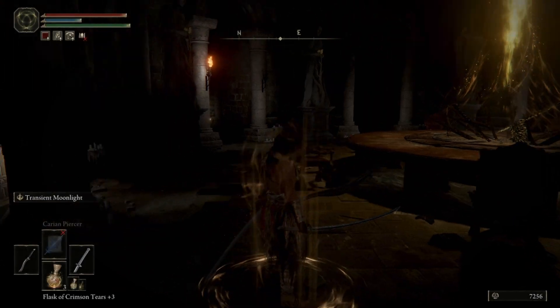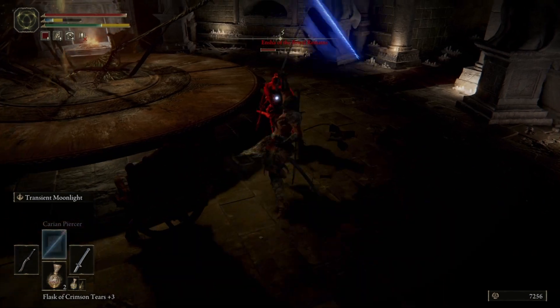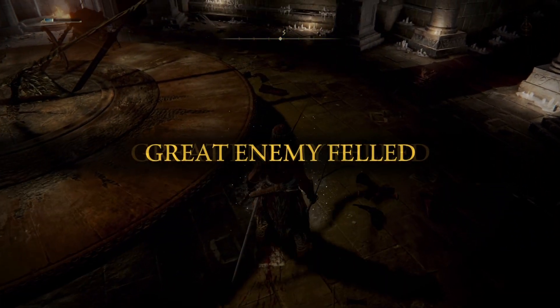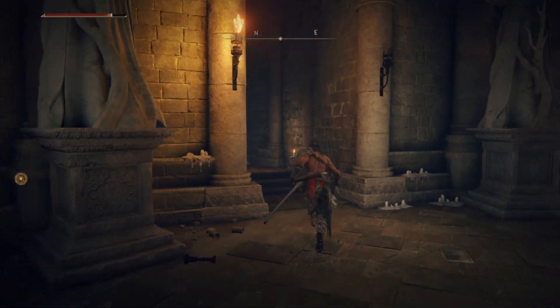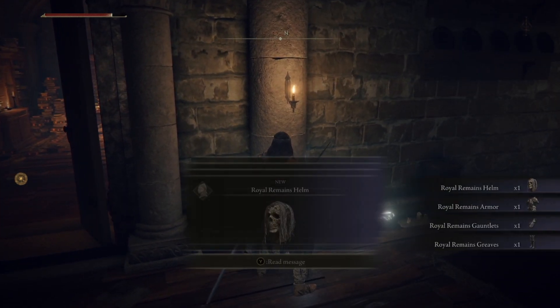Once you have the medallion, just go back to the Round Table Hold and an NPC named Ensha should attack you. After you defeat Ensha, it should reload you back at the Round Table Hold and give you a Cling Bone. Afterwards, just make your way to where you can usually find Ensha outside of Enia's room and you'll find the armor set lying on the floor.